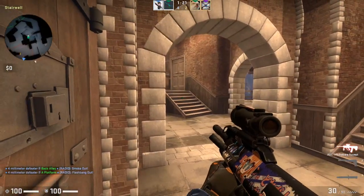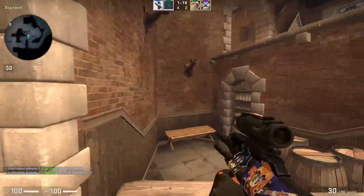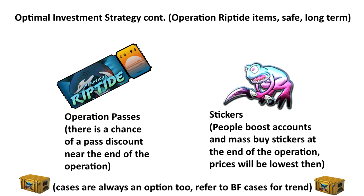If you just want to be fully safe and not worry about re-releases, just buy the operation pass. That's going to be the safest, most guaranteed form of profit. It'll probably take a while to see significant returns, but historically operation passes are the most guaranteed way to profit off an operation. You can also look towards stickers, but again I would wait until the end of the operation to do that.